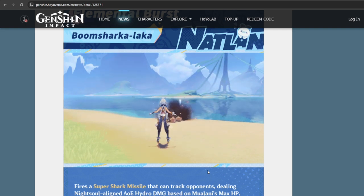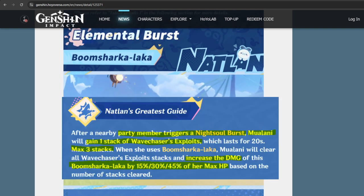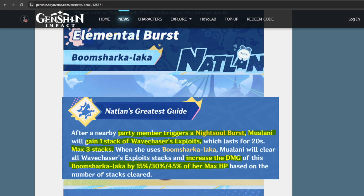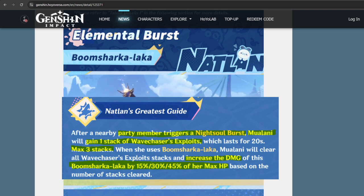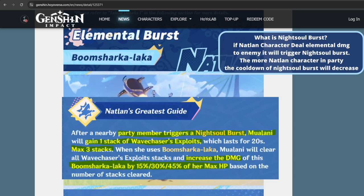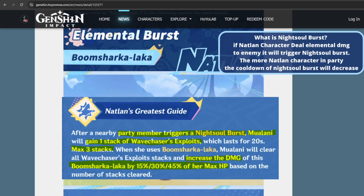Mualani's elemental burst also has a passive: whenever your party nearby triggers a Night Soul Burst, Mualani gets one stack — up to three stacks, similar to her elemental skill — and damage is increased. It can go from 15% to 45% of her max HP. Night Soul Burst is basically whenever any Natlan character deals elemental damage to an enemy, they trigger the Night Soul Burst. The more Natlan characters in your party, the lower the cooldown of Night Soul Burst.